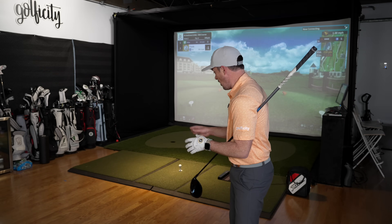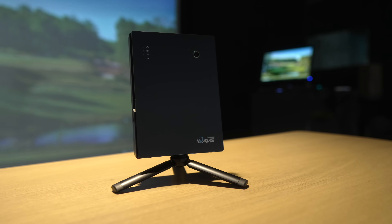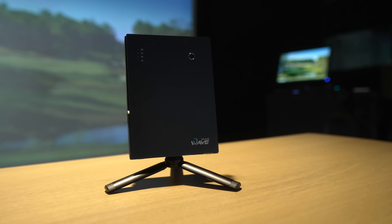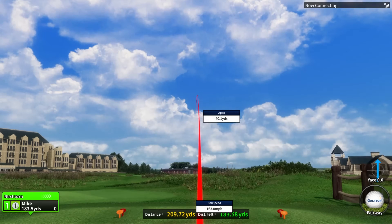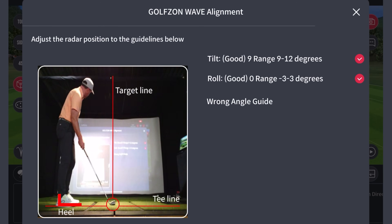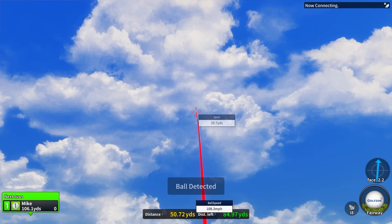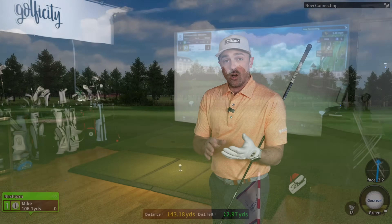Getting into some details about how the system works: you've got a radar-based device with the GolfZone Wave that can sit behind the ball anywhere from four to six feet. You need 11 feet of travel to your screen in order to get an accurate reading. What I like is how simple it is to align — there's a physical line on top for alignment, but you can also use the camera as a visual aid for where the ball goes and where your feet go. There's definitely a lot of leeway in where you put the ball down, and we've gotten good readings just playing through without any trouble.